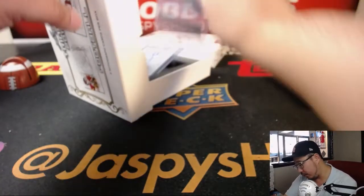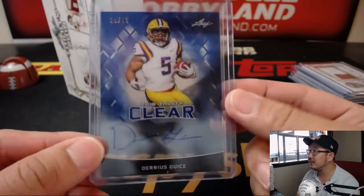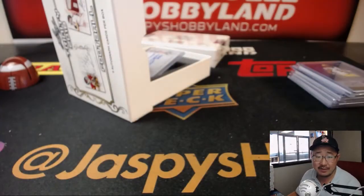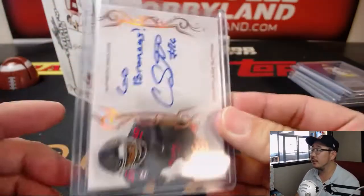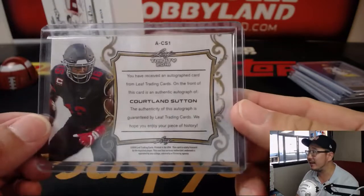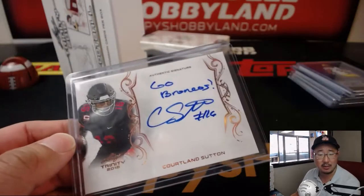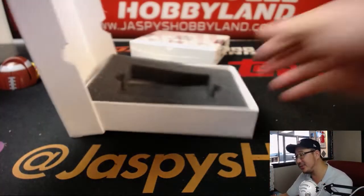And a couple more here. Poor Darius Skice — 18 out of 25 — Darius Skice going to Jeremy Carr. And Cortland Sutton, who I think had a nice catch against my Raiders too. Cortland Sutton — I thought the Raiders had it. Stephen Kay with that one. I knew it was too good to be true.